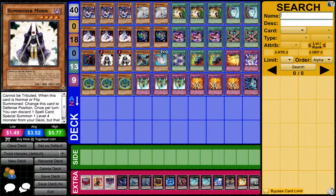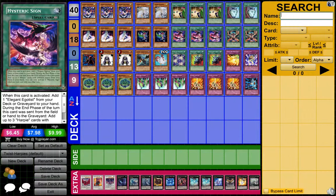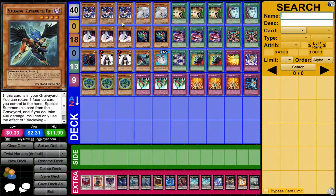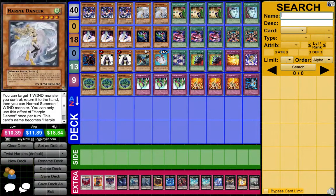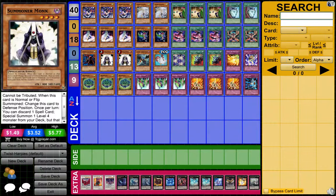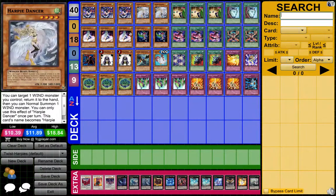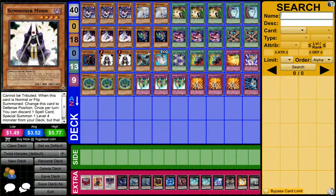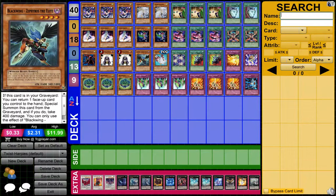Next is 2 Summoner Monk. Your ideal use for this is to ditch Hysteric Sign from your hand, which I will talk about later, and you get to Special Summon a Level 4 Monster. Most of the time you go for a Zephyros. If not, go for a Challenger or a Dancer, or even a Harpy Lady 1 if you want. Just get a level 4, any level 4.